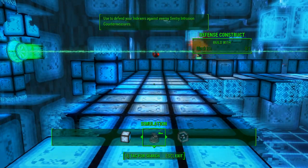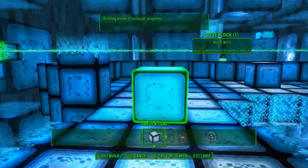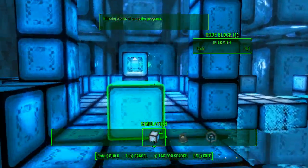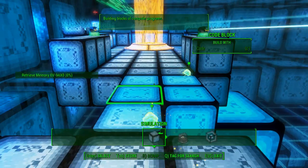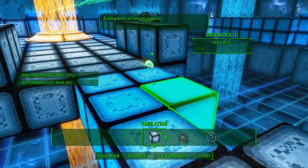[DiMA]: The system has been alerted to your presence. Now things will get hairier. You'll need to deploy defense constructs against the system's active countermeasures. The system's sentries will do everything they can to stop your indexers from returning to the access point with the data.